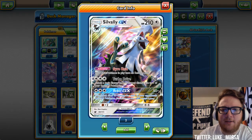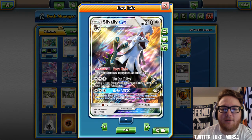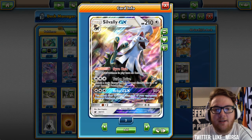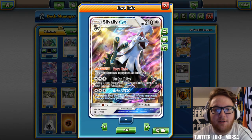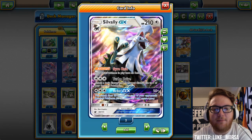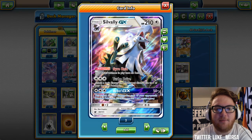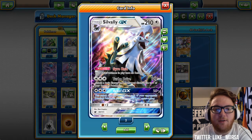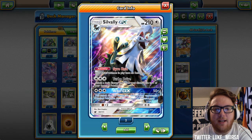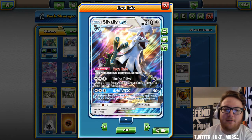Silvalli is weak to fighting, but Buzzwole is the popular fighting Pokemon right now in the TCG and it's weak to psychic, so we can just pop a Psychic Memory onto Silvalli. Silvalli and Buzzwole are weak to each other, but Silvalli usually has the upper hand because Buzzwole needs three fighting energy to one-shot Silvalli, while Silvalli only needs a DCE and a fighting energy.